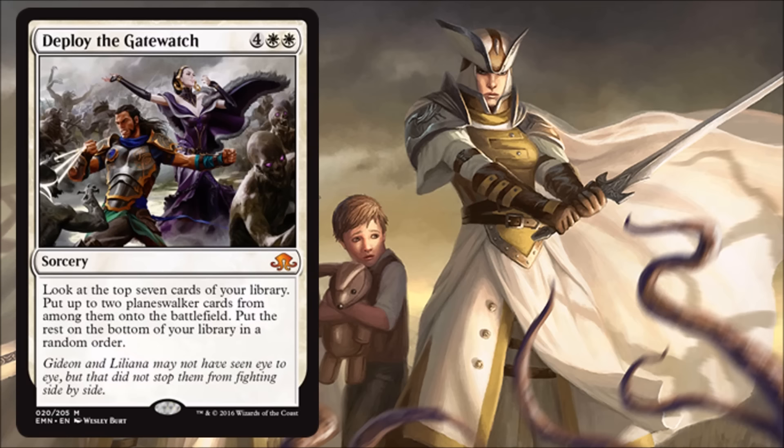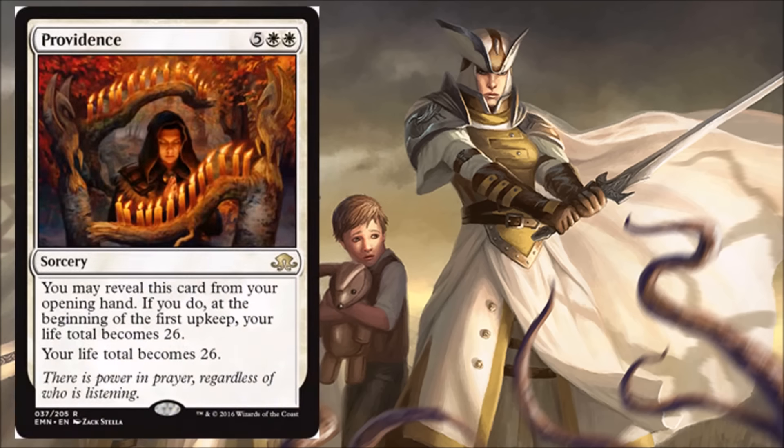Next we have Providence — two white and five — it's a rare sorcery. You may reveal this card from your opening hand; if you do, at the beginning of the first upkeep, your life total becomes 26.